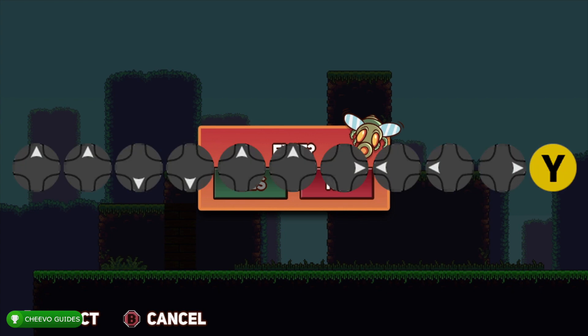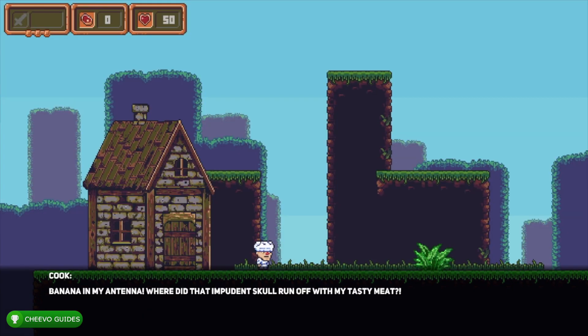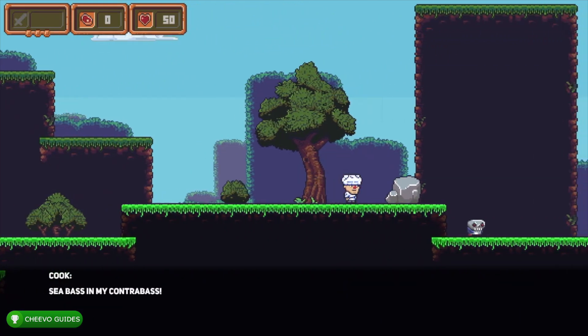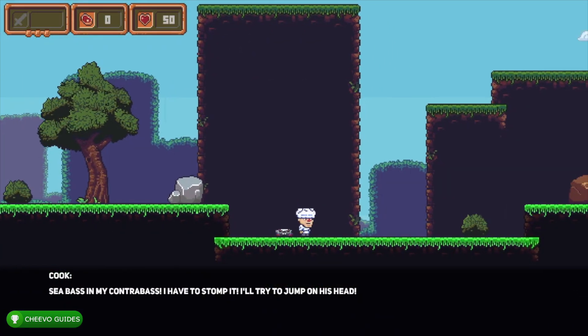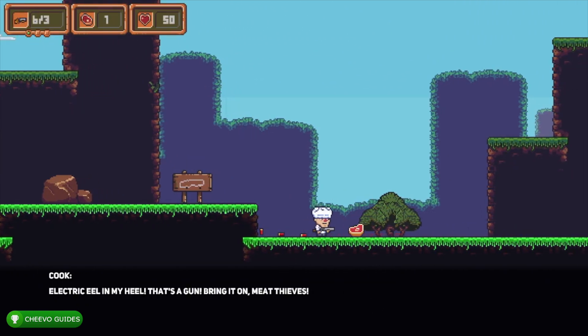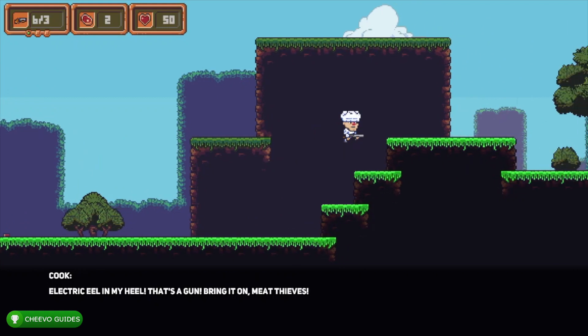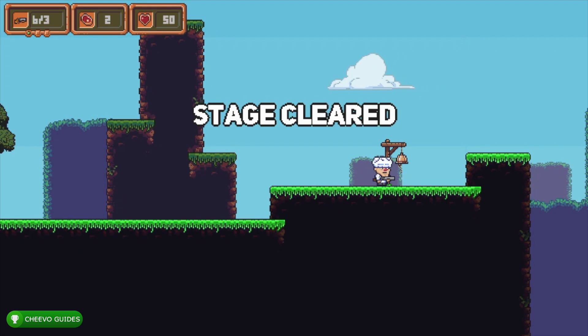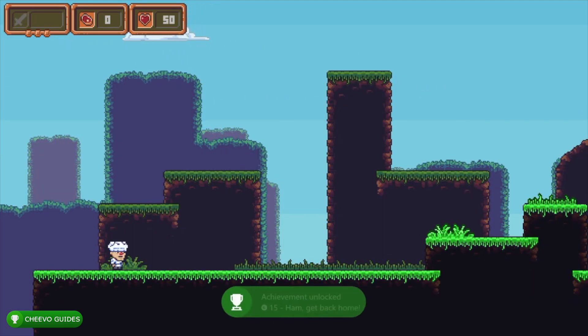The cheat code is: Up, Up, Down, Down, Up, Up, Right, Left, Left, Right, Y. Once typed in correctly, you'll hear a victory notification sound and you'll see 50 hearts on the upper left side of the screen representing your lives. Without the cheat code, you'd need to kill 100 enemies to earn just one extra life. Every time you kill an enemy they drop meat, so the meat counter is essentially your enemy counter. There is an achievement for killing 72 enemies, so make sure you collect 72 pieces of meat.